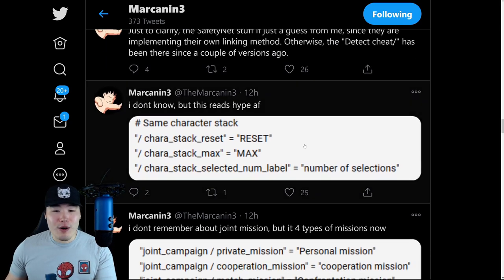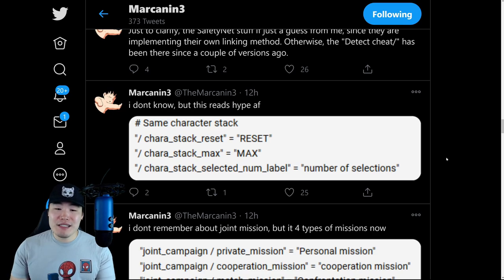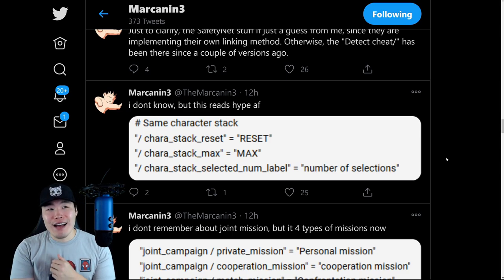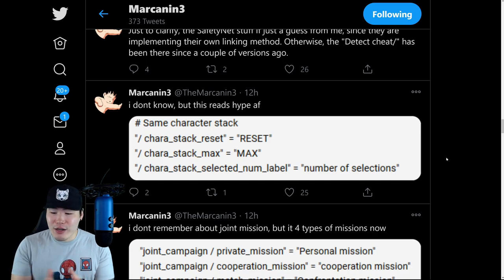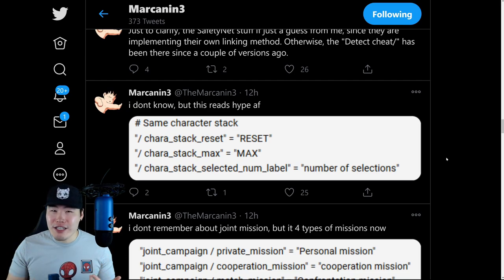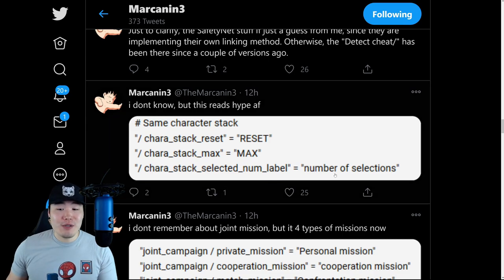From there, we have some info about character stacks, character stack max, number of selections, and so on. I would only assume it's something to do with your box, where if you have multiple copies of the same unit, instead of taking up multiple spaces in your box, they'll just all stack and only take up one slot. I have like 20 or 30 ATL Cauliflas, so if this was actually implemented the way I think it's going to be, I might actually save like half my box space — going from 1,300 characters down to like 700 or something.